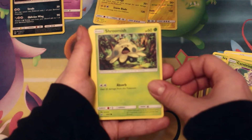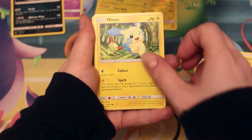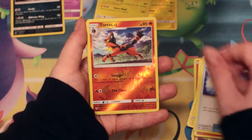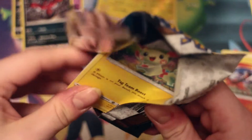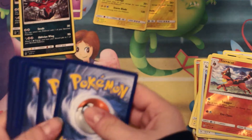Here we go. So we've got a Shroomish, Scraggy, Jynx, Minun, Torkoal, Incineroar, Pokemon Catcher, Super Scoop Up, Torracat Reverse. Wow, I can't even believe that. I'm not even going to say anything. You can't just get a Shining Mew or something, please. A Shining card would be really nice. In fact, the Mew would make up for everything.